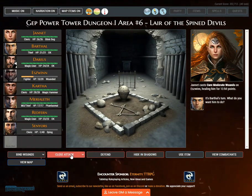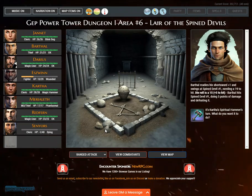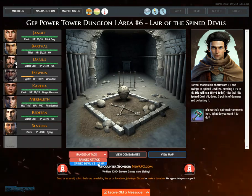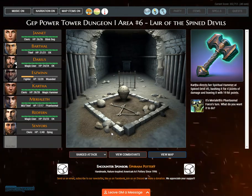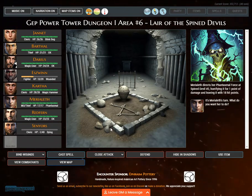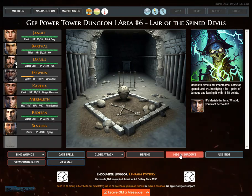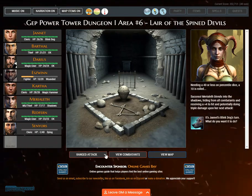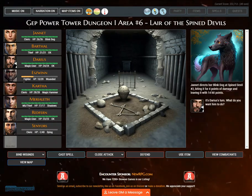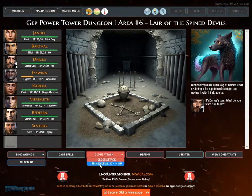It's Barthol's turn. Barthol readies his short sword plus one and swings at Spined devil number one, needing a 19 to hit. Kartha directs her spiritual hammer at Spined devil number two, bashing it for 5. Marialeth directs her phantasmal force at Spined devil number two, horrifying it for 1 point of damage, leaving it with 18 hit points. Janette directs her blink dog at Spined devil number two, biting it for 4 points of damage.